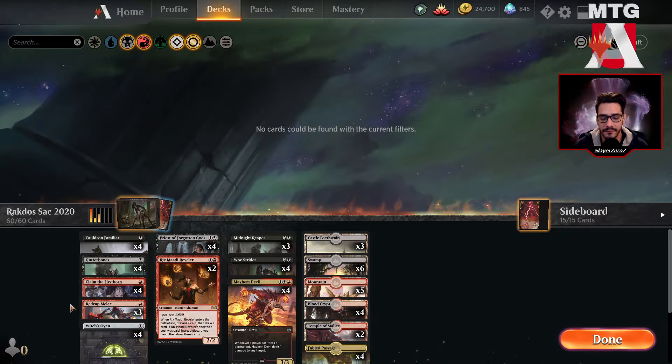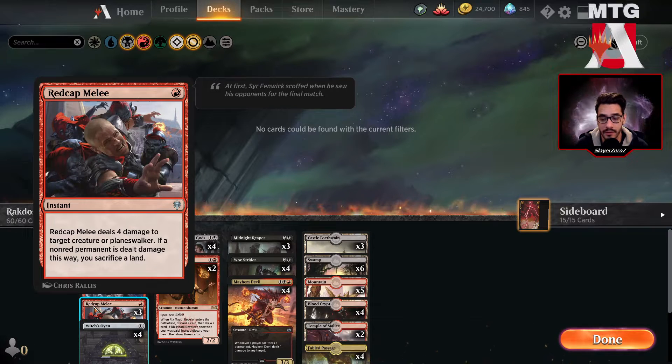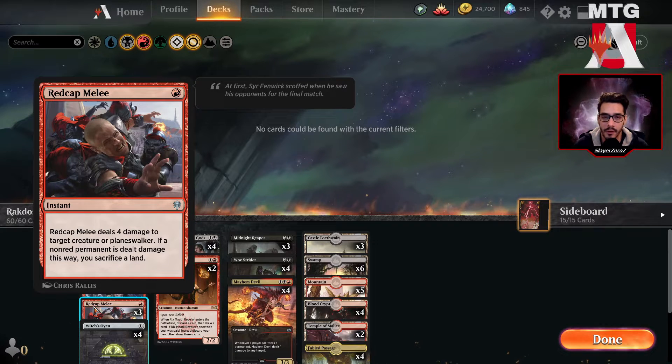This deck used to have 2 or 3 copies of Rankle, but we decided there's a lot of Mono Red going around, especially in Best of 1, so it was better to have more removal. Red Cap Melee is just great — instant, 1 mana — especially great against Mono Red for obvious reasons.